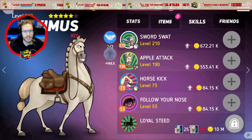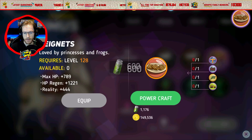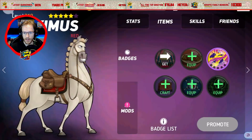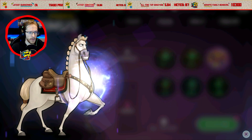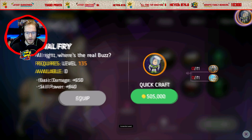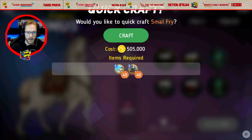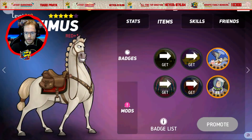That didn't even max his skills out — that's pretty ridiculous. Let's get the last bits and get him up to red one as well — there we go. So you can see we've got Maximus to a very good level now, up to red one. Let's see if I can put any more of these on him — get that on him, that on him.